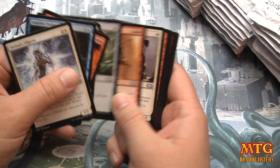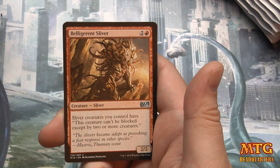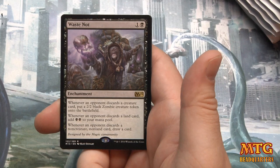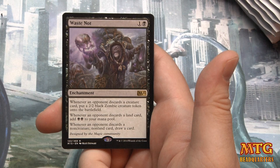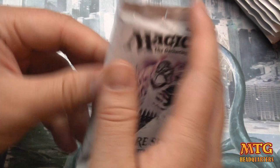Pack one: we have Herd Chieftain, Cone of Flame, Belligerent Sliver, and our first rare is Waste Not — a fan-designed card. Whenever an opponent discards a creature, put a 2/2 black zombie creature token onto the battlefield. Whenever they discard a land, get two swamps. Discard a non-creature non-land card, draw a card.